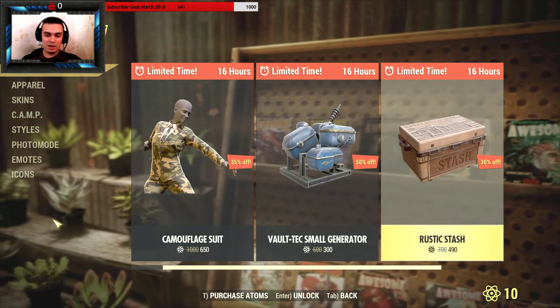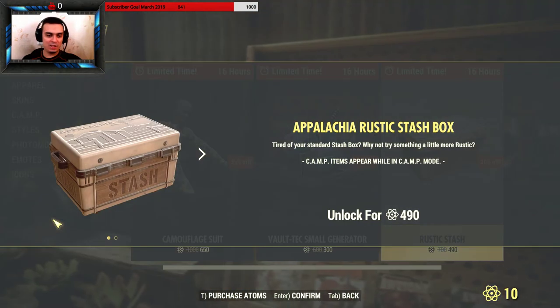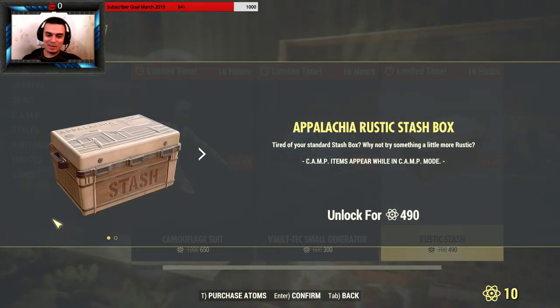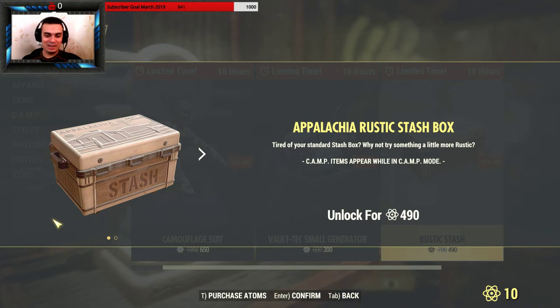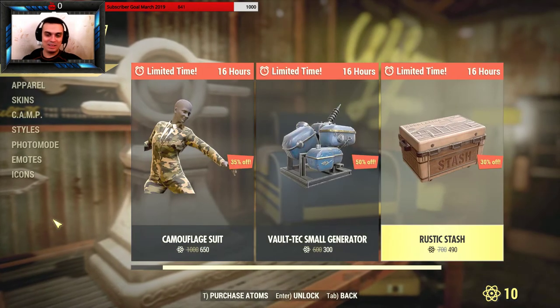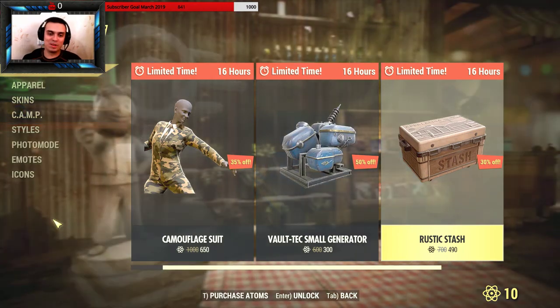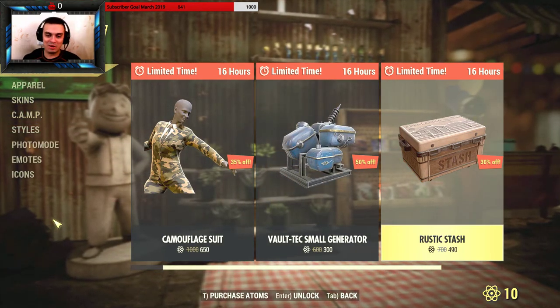Now the rustic stash — for 498 atoms, definitely not. I mean you can have better, like shelves or whatever instead of the stash. I wouldn't buy it.